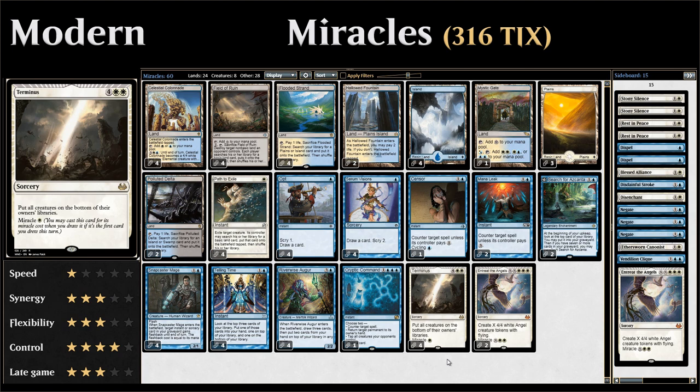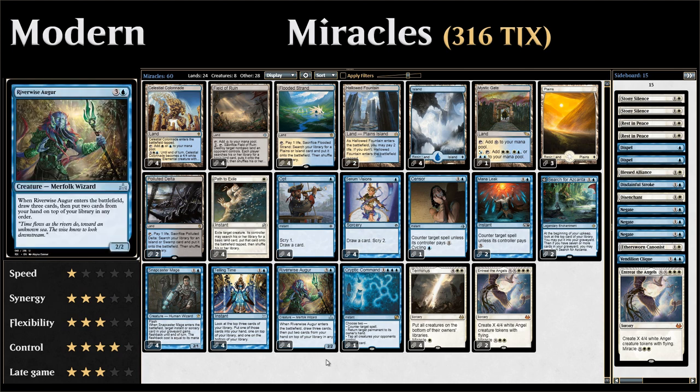The reason why we can play these miracle cards is thanks to the printing of Riverwise Augur in Rivals of Ixalan, which gives us a Brainstorm effect in Modern. We draw three cards and then put two cards from our hand back on top of our library. So if we drew any miracle cards earlier, we can put them on top of the deck and set up these powerful miracle draws.